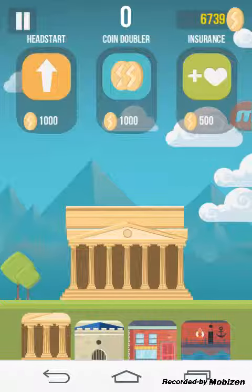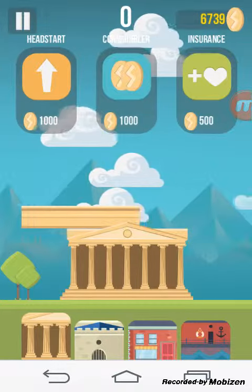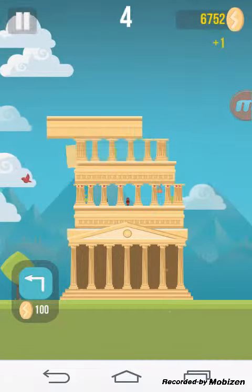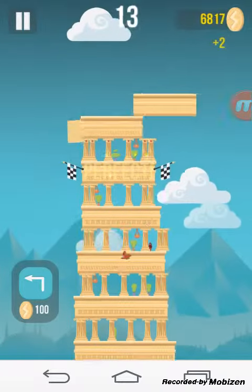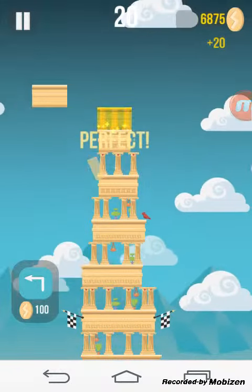Hey guys, it's the wolf and today we're going to be playing a game. It is called The Tower for Android and it's very easy to play. All you do is place tiles, I guess, as far as you can.